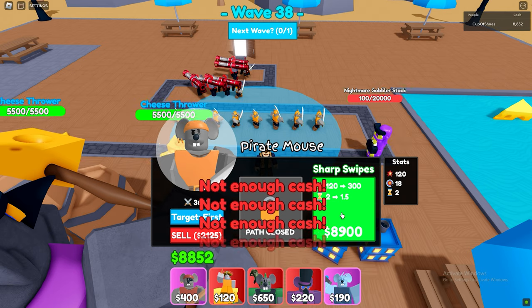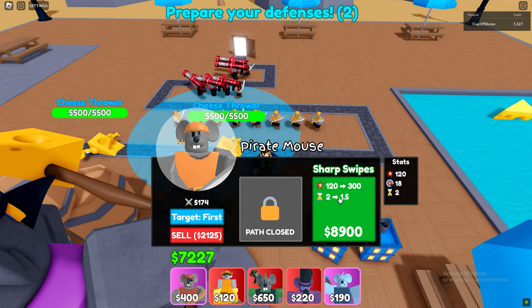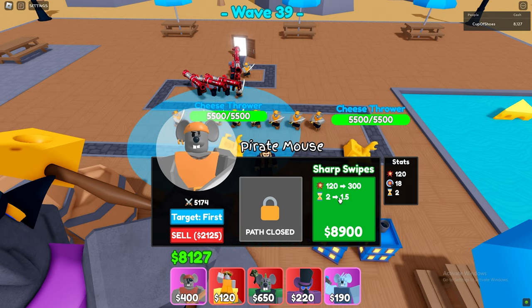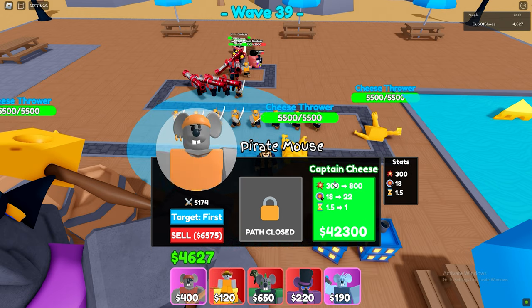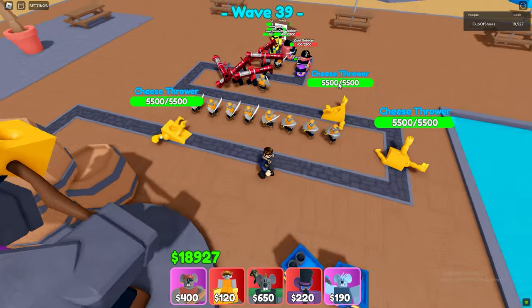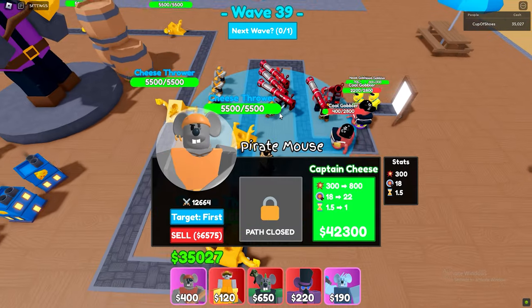Now get ready for the last wave. When the units get out of the boss's range, sell them as fast as you can — speed is needed here. Also sell your farms for extra money and only place the fast hitting pirate mouses because they have a bigger range.